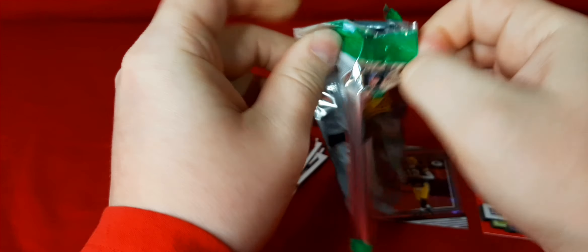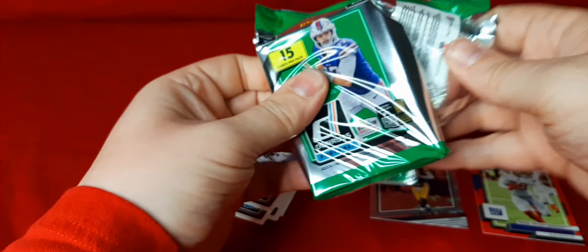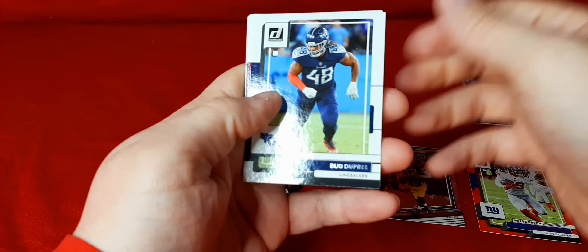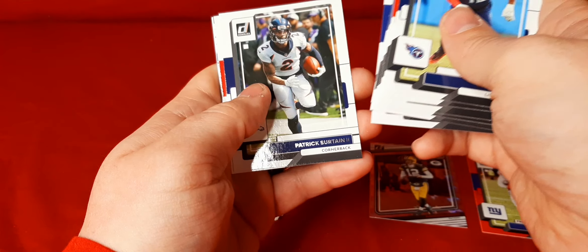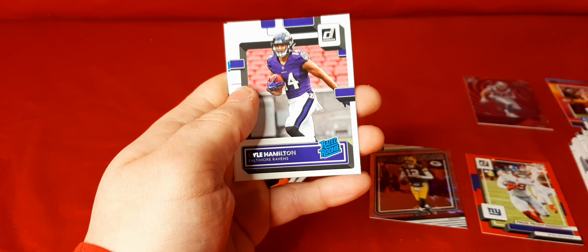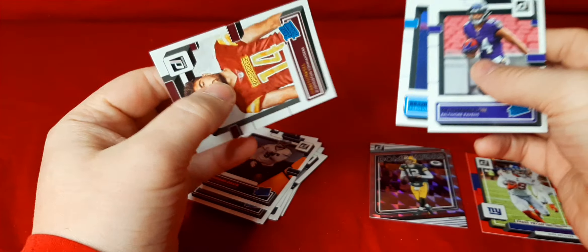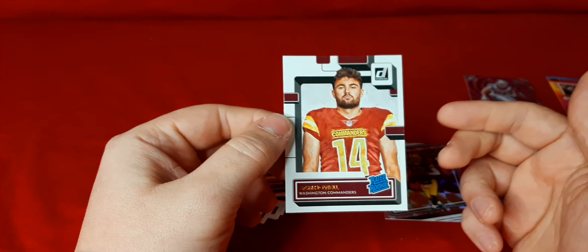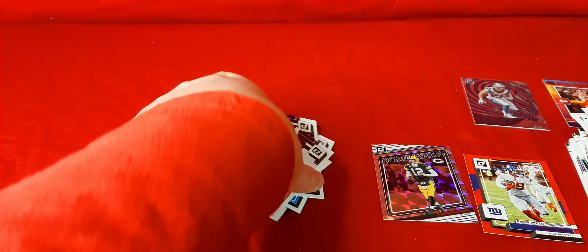One more pack. Still looking for a Downtown, Crunch Time — which we might not get since we hit that low numbered card out of the first pack. Start off with more base: Dupree, Ronnie Lott, Sewell, Tunsell, Dobbins, Testaverde, Cousins, Leonard Williams, Sertian, Kyle Pitts, Drew Brees, Tony Romo. Rated Rookie of Kyle Hamilton. Rated Rookie of Brandon Smith. And a Portrait Rated Rookie of Sam Howell. So we did hit one of the top quarterback prospects. He only played one game but he looked good, so hopefully he can take over for Washington.